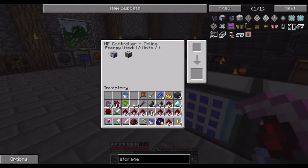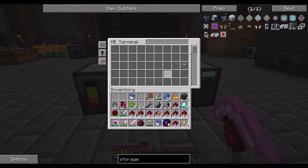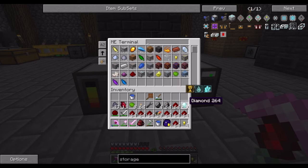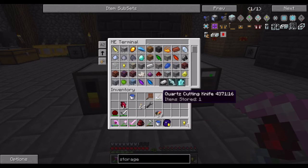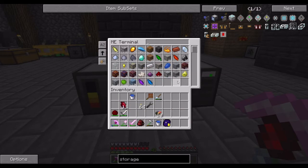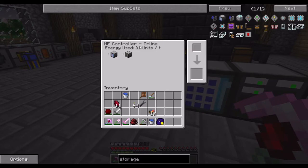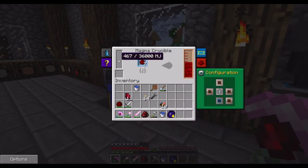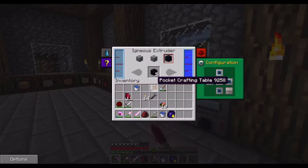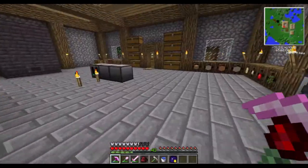What happens if I grab all this? And all this — except for the coal, because I'm going to be smart and keep the power running. It's now using 18 units, which is not enough. My system is not going to be able to handle that, I think. Actually, it's going up again — I think it's when I add a lot of items, it uses a lot.